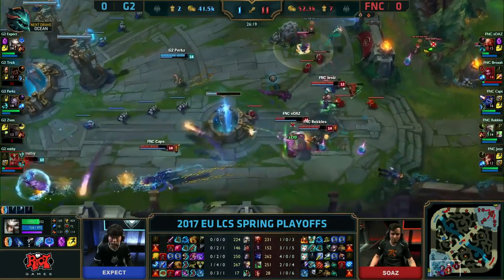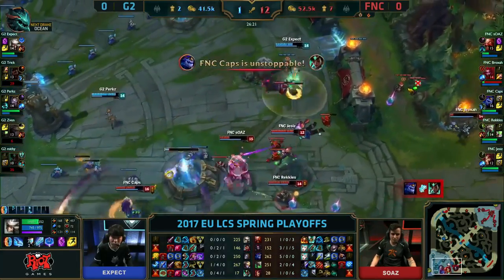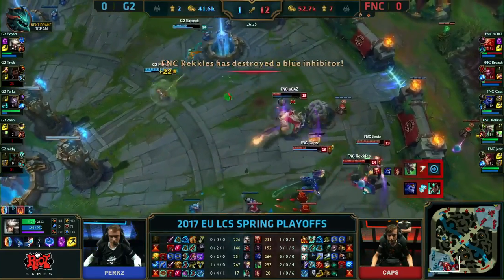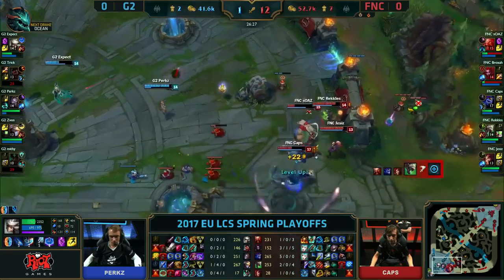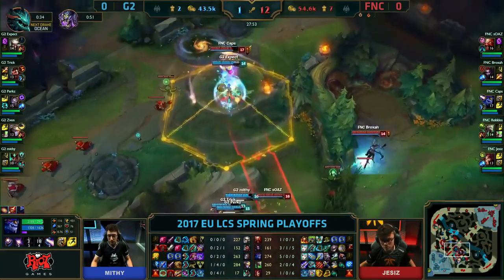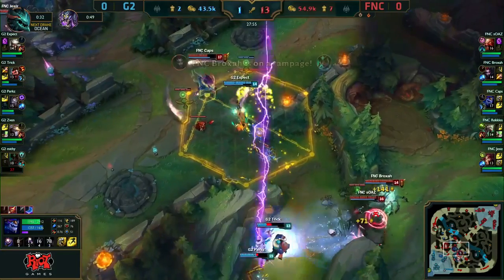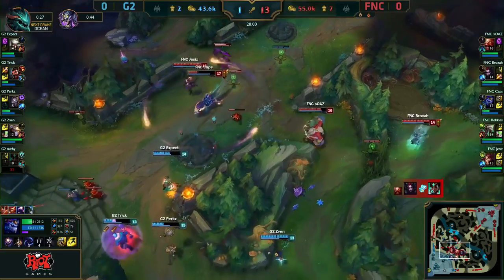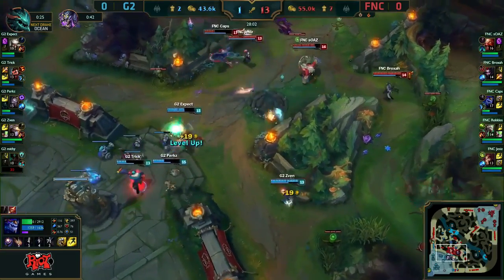Soaz still holding on to that Guardian Angel, and he's going to have the support of Caps. Voice of Light yells — you are dead. The inhibitor goes down. Expect gets eaten by a body slam. It's super annoying to play against Aurelion Sol. Oh, they're going to try and kill him. Aurelion Sol is locked inside the ultimatum. Trick and Miffy are getting hammered on from the back line though.